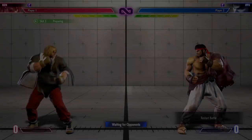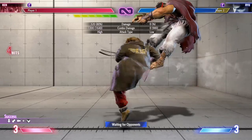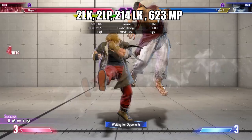Shoryuken is your main anti-air, and the EX version is your main reversal. Use Tatsu as a combo ender for more corner carry. The Light Kick version can be followed up with Medium Punch into Dragon Punch.